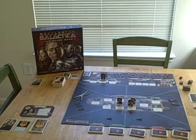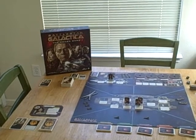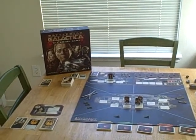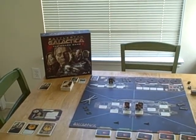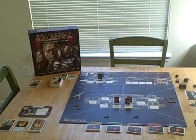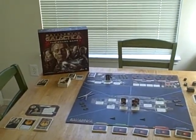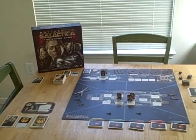Battlestar Galactica is a game for three to five players. The idea is that humanity is in the middle of a war with these evil robots called Cylons, and they're currently fleeing across the galaxy. They're down to one fleet and one warship called a Battlestar and they're being chased along the way by the Cylon fleet. The problem is that the Cylons have learned how to look human. So although it's a cooperative game and everyone is trying to survive and make it to Earth, there is at least one traitor.